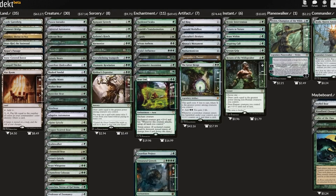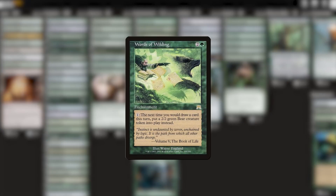We're not done with the bad token makers yet. Next is Words of Wilding. I had a moment every time I saw this thing in my hand. I mean, it sounds nice in theory — if we're hard up for bears, especially in the late game, then this can ensure we always get one. But no.